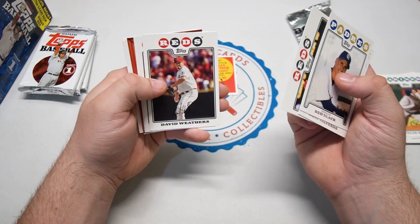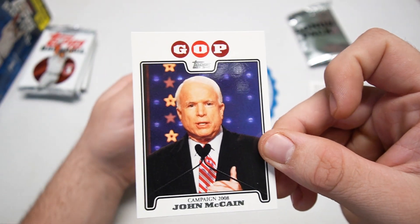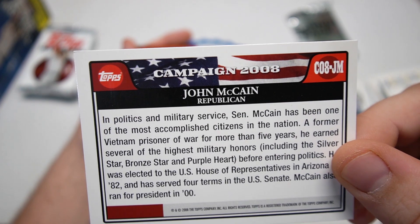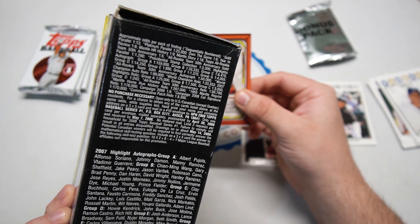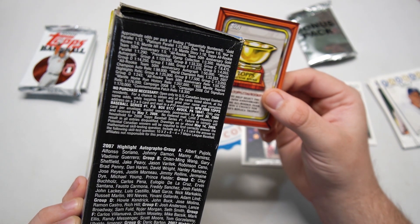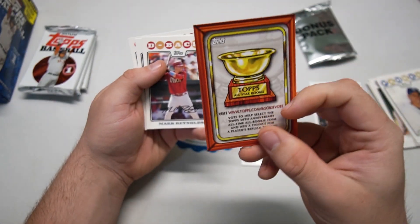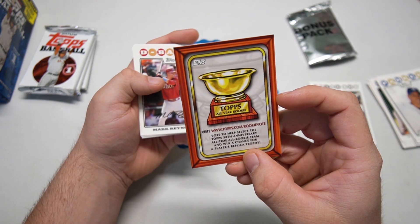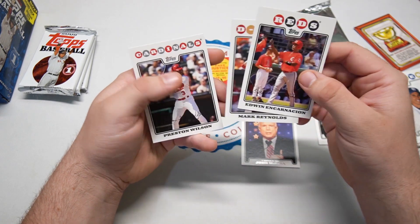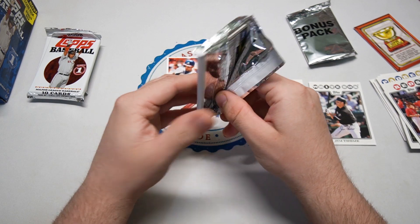Norris Hopper, Chris Ray, John Lester — not bad for a Red Sox card. We did get a presidential candidate insert: John McCain from the Campaign 2008 insert set, marked C08. The odds on the campaign ones are one in nine packs, so we're beating the odds. There's also a 50th Anniversary All-Rookie Team promotional card — help select the top team and win a chance for a player's replica trophy. Mark Reynolds, a young Edwin Encarnacion, and Preston Wilson. We ended up with one non-baseball player card — John McCain, rest in peace.